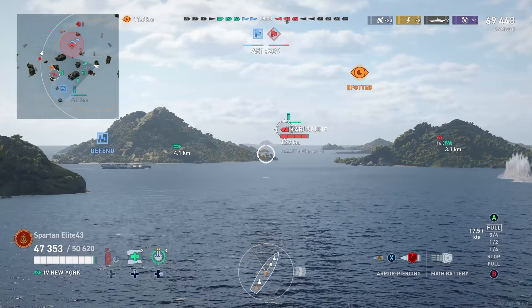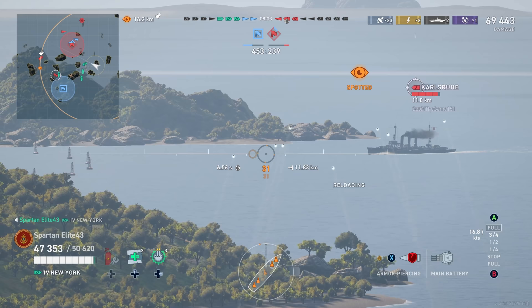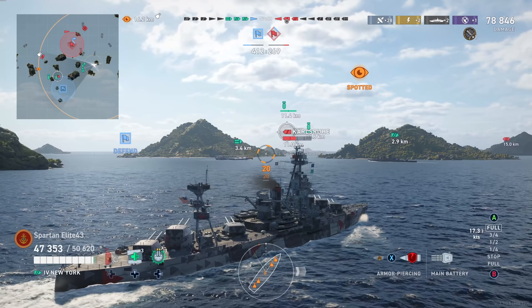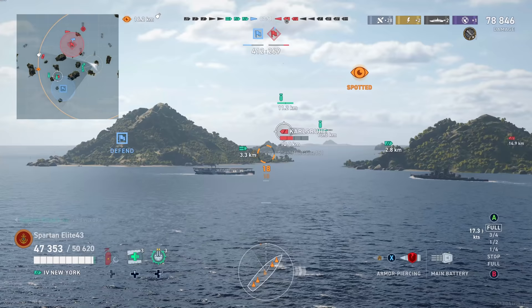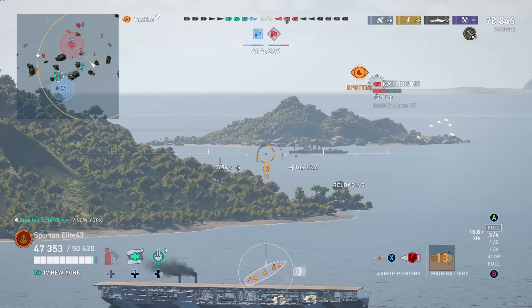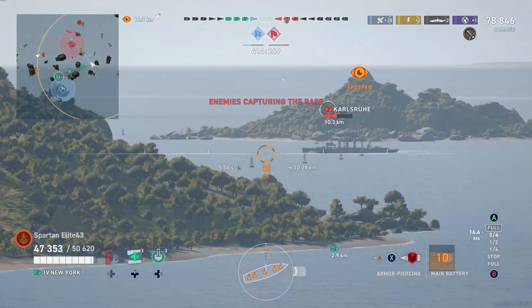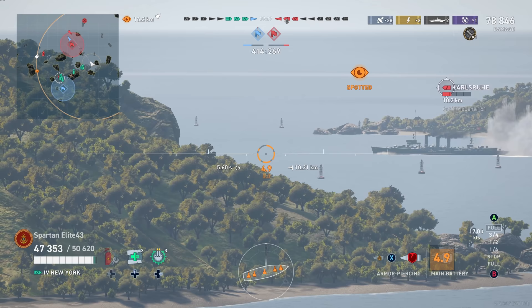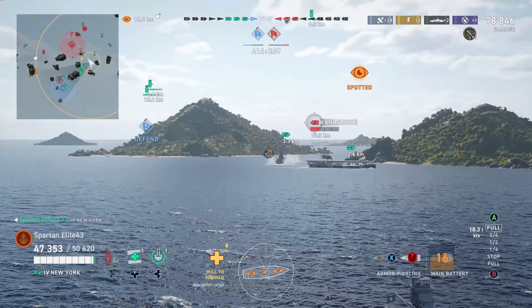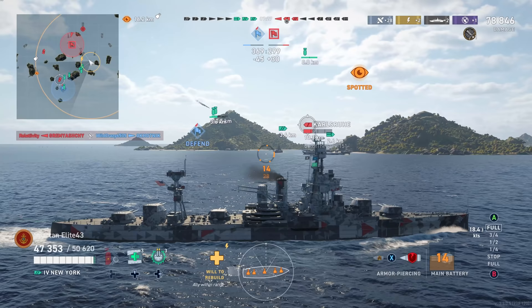We measure him up, aim ahead of him. He's angled toward us slightly so we aim a little low — he runs into it and over half his health is gone. We angle the rest of the way out, get that center gun involved. He's angled enough that I should be able to get a citadel. Karlsruhe angles away too late — he goes down to a citadel. That leaves just a destroyer in their cap, and both of our destroyers are gone.